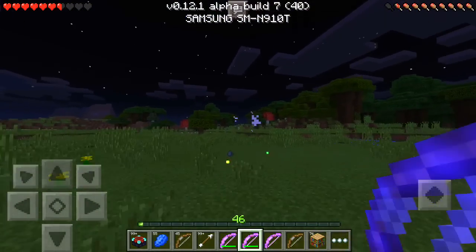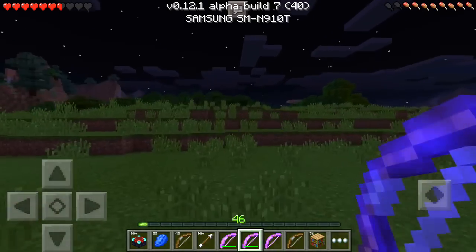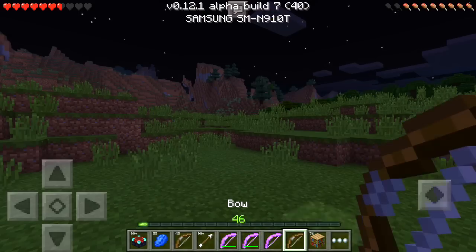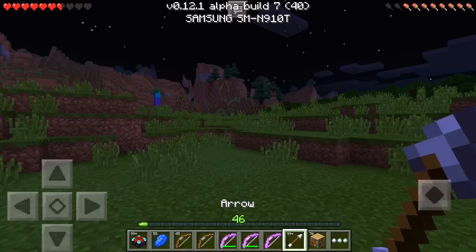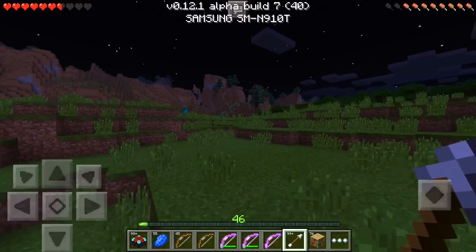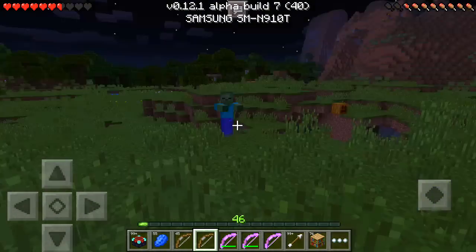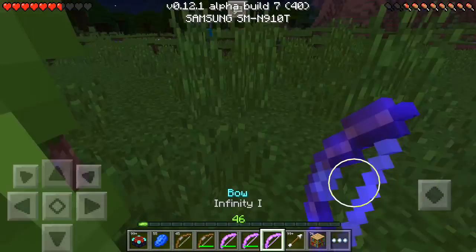Number one is Infinity. Shooting consumes no arrows — arrows used to fire infinite arrows as long as you have one arrow in your inventory. Can you believe that? Only one arrow whatsoever. Fired arrows cannot be retrieved except in creative mode. So comment below your own compiled list of the top five bow enchantments that you think are the best.